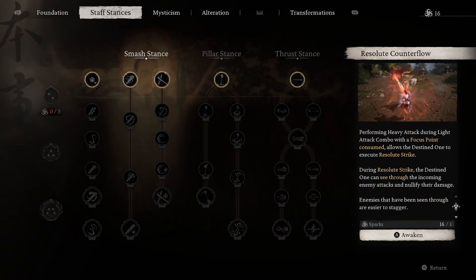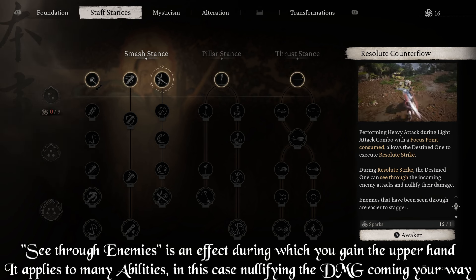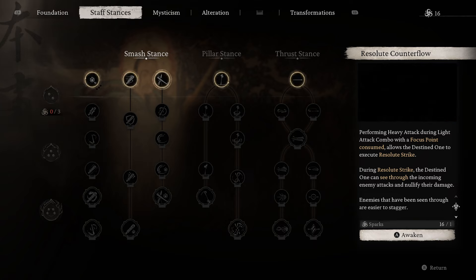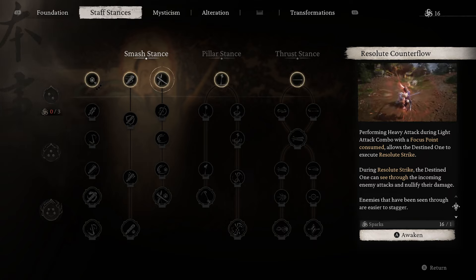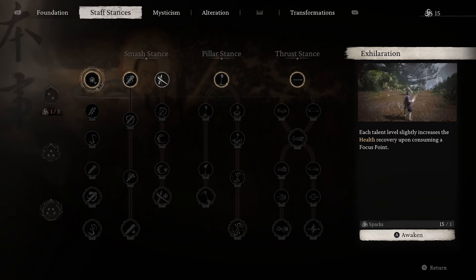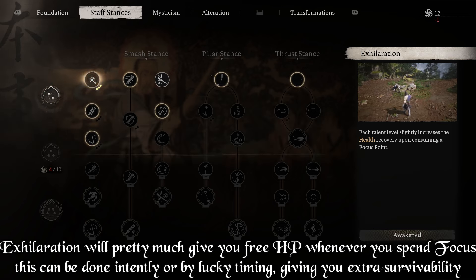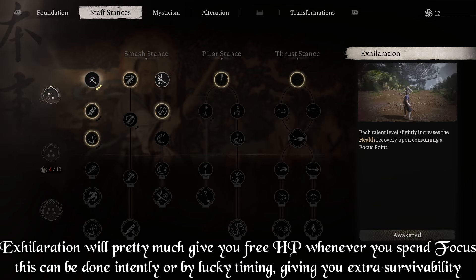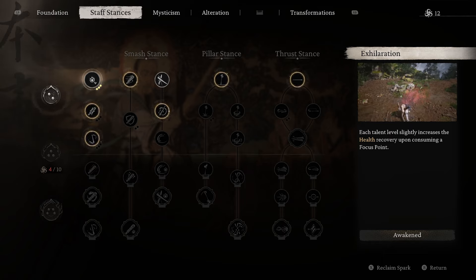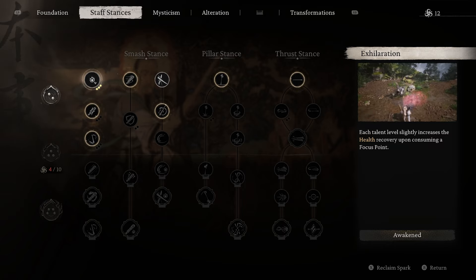Now go to Staff Stances. We're going to focus on Smash Stance for the beginning of the game because Pillar Stance is a bit nuanced and defense-oriented, while Thrust Stance is position-oriented. Let's start with the basics and expand on those later. Go to Resolute Counter Flow — performing a heavy attack during a light attack combo with a focus point consumed allows the Destined One to execute a Resolute Strike. During a Resolute Strike, the Destined One can see through enemies and nullify the damage their attack would cause. This is a small window to counter-attack by inputting a heavy attack after any light attack. Even your first attack in a combo can be followed up by a Resolute Counter Flow, and if you time it correctly, the damage you take will be totally nullified.